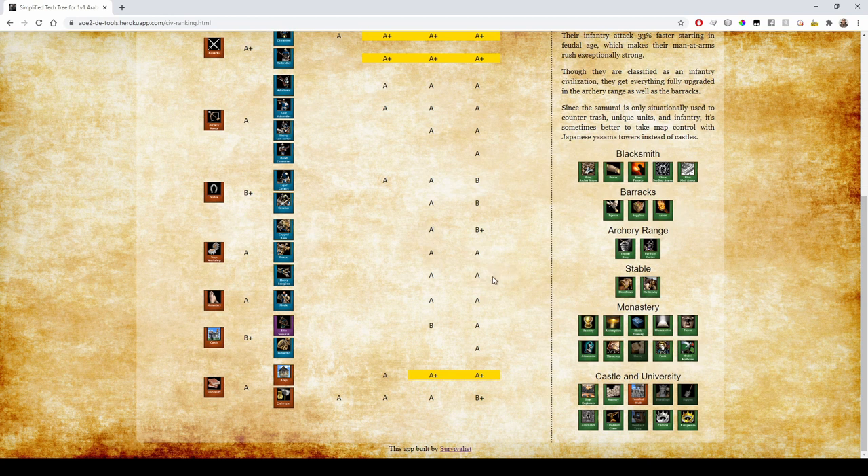Japanese siege includes Onager and Capped Ram. The Siege Ram gives extra HP which helps tank arrows — that's why it's important to have. Their monks are fine — just missing Heresy, so whatever. The Samurai: you generally won't build a castle for them in Castle Age; in the late game they can be strong, but you'd rather spend stone on Yasama towers, which are more effective. Their Keeps are really strong with Yasama tech. They also have Kataparuto which brings their trebuchets to A+ — that needs to be changed. Karapur has bonuses for their villagers — farmers don't need a drop-off point, which is a good bonus balanced by being a bit slower, and they can garrison in houses.